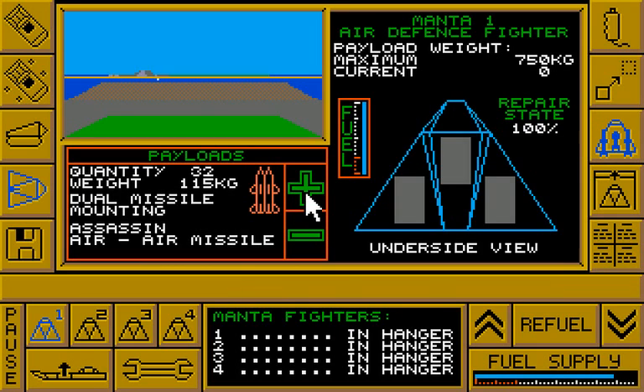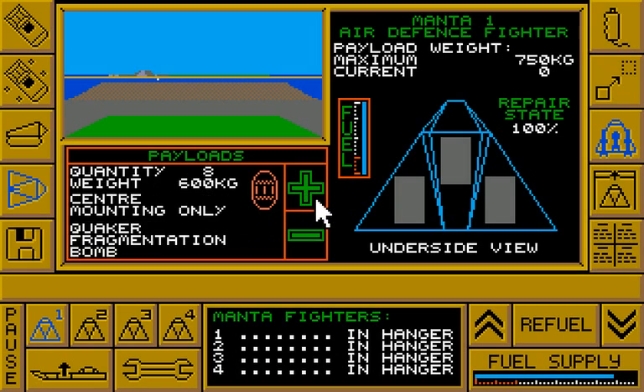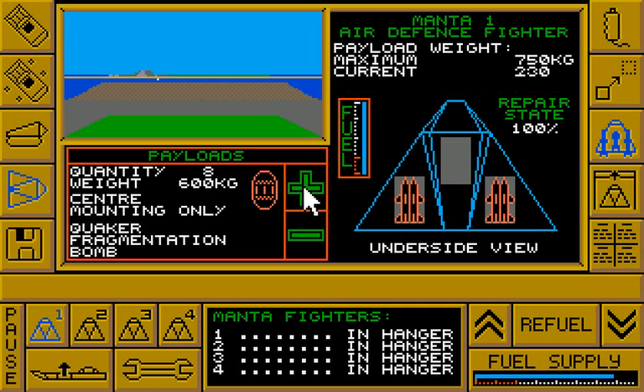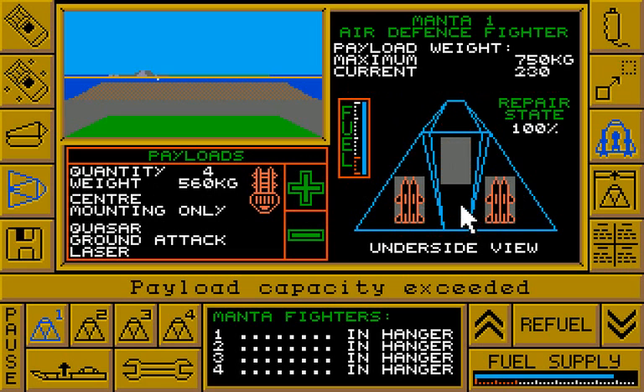Basically there's another aircraft carrier which is your enemy. You've got triple missiles, quaker fragmentation bomb, quasar ground attack laser as weapon options. Let's go with some missiles and a laser — oh, payload capacity, okay fine.